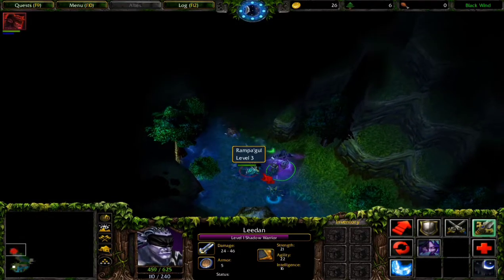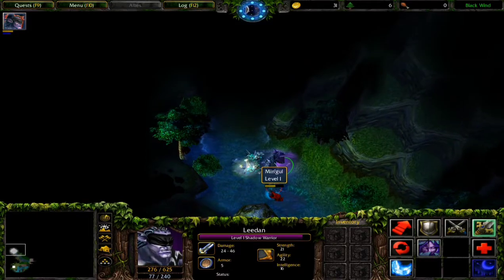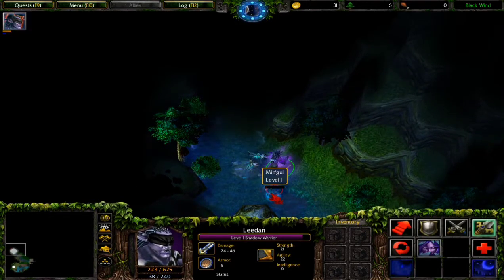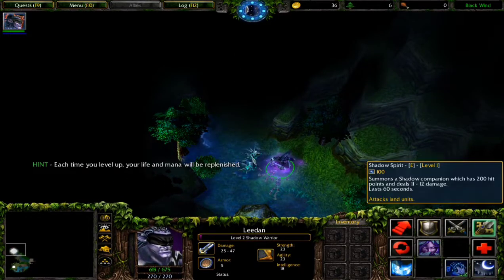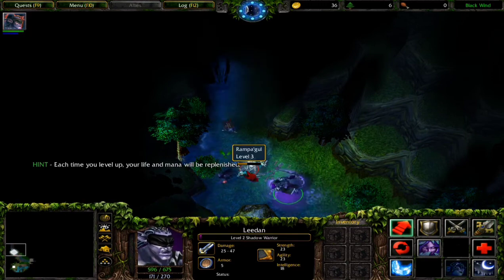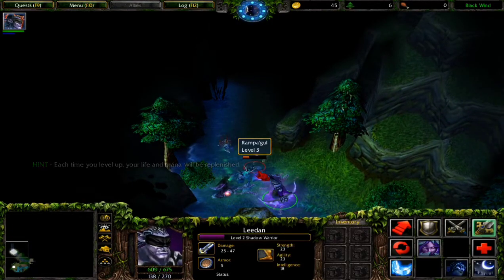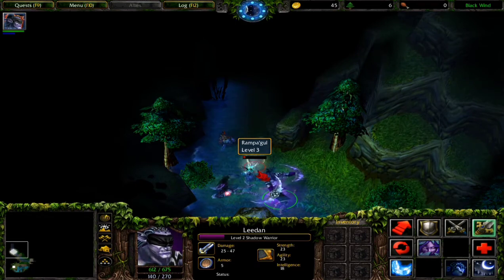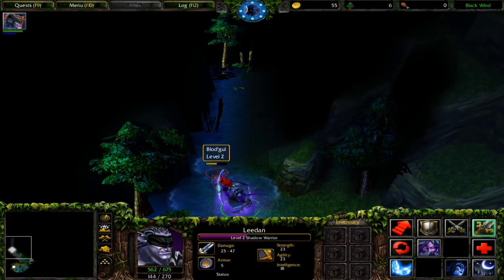I got a bunch of murlocs - murgles - how do you pronounce it? Actually in Warcraft they are murlocs, but here they are moogles. Moogle slaves - I remember them from the campaign. The third spell is good also. The settings for this are Q, W, E, R - so the quick keys are really convenient.